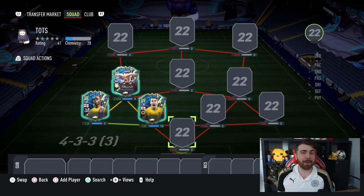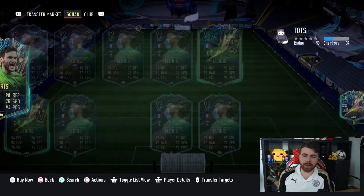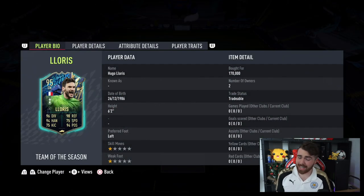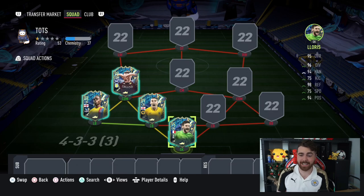Now we need a goalkeeper for our team, and with only two to choose from, we're going with Hugo Lloris. The problem is I have his FUT Captains card that came out two weeks ago, and EA decided to put him into another promo already. So we're going to have to drop 170,000 coins on the Team of the Season version. But he does look phenomenal, and that FUT Captains card was amazing, so I'm hoping to see big things from Hugo.